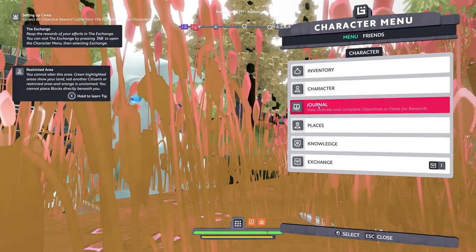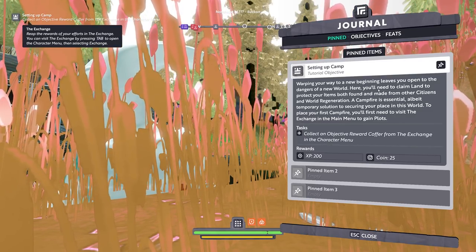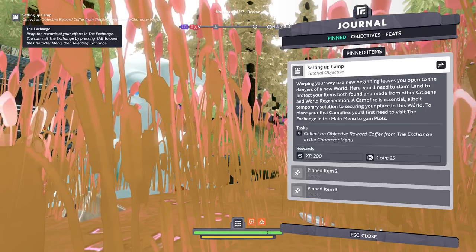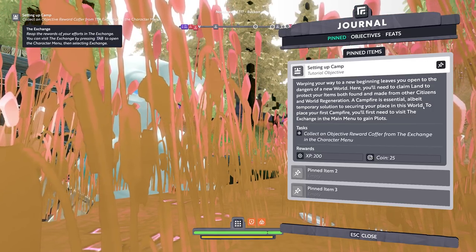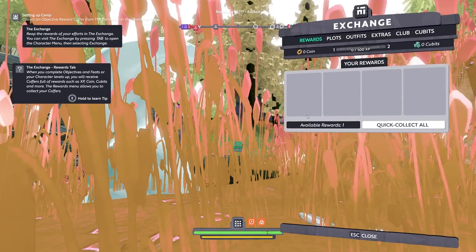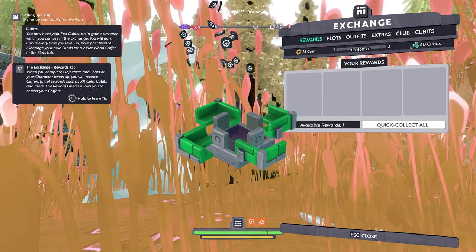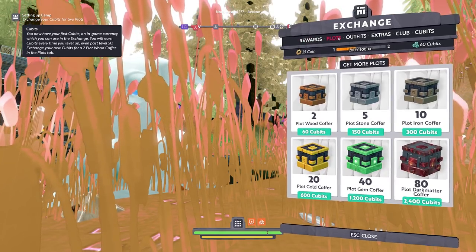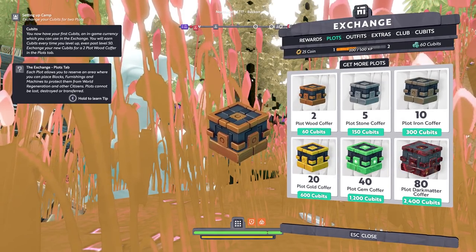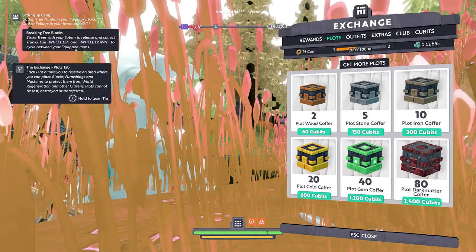So in here, I guess we have our journal — 'Setting Up Camp' is the tutorial objective. Warping your way into a new beginning leaves you open to danger. You need to claim land to protect your items, both found and made, from other citizens and world regeneration. A campfire is an essential, albeit temporary, solution to securing your place in the world. To place your first campfire, you need to visit an exchange in the main menu to gain plots. It gives us a bit of coin, some cubits, and some XP. So then we spend our cubits on plots — there's a whole economy going on with this game, which is pretty nuts.